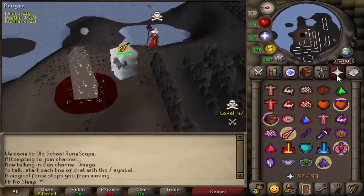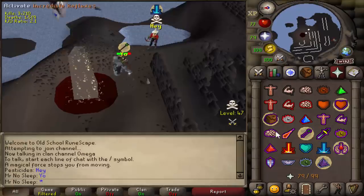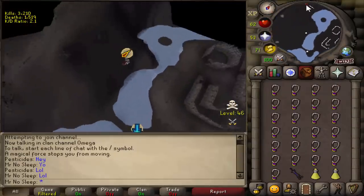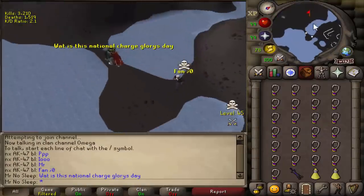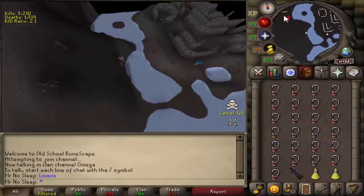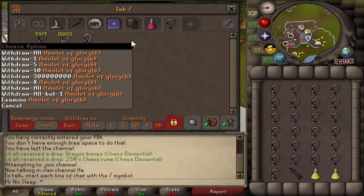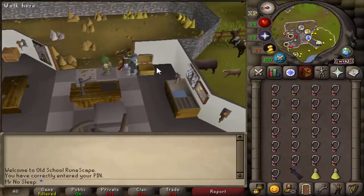Something to always consider while charging glories at the Fountain of Rune is that this is 47 to 50-plus wilderness. If you're a lower level — like level 3, 10, or 20 — do expect lower level accounts to target you. I saw a few low-level rangers around 30 to 40 combat and there was even a level 80 trying to kill me. No matter your combat level, always bring at least a little food. If you're an Ironman wanting to charge glories, bring only about four items so you don't lose anything if you die.